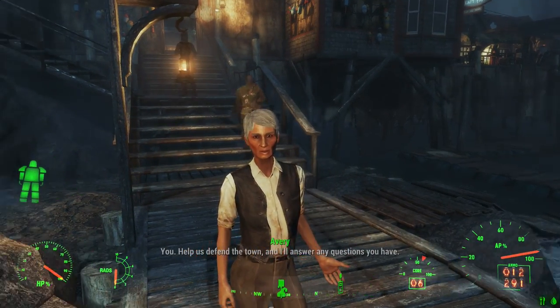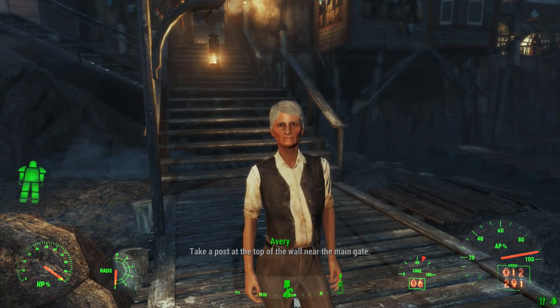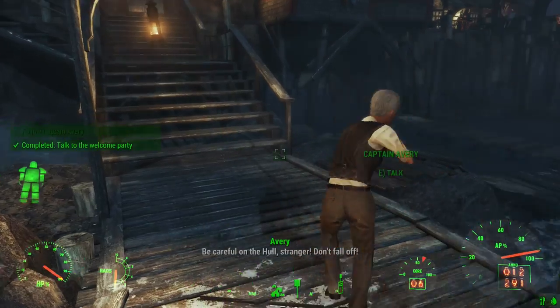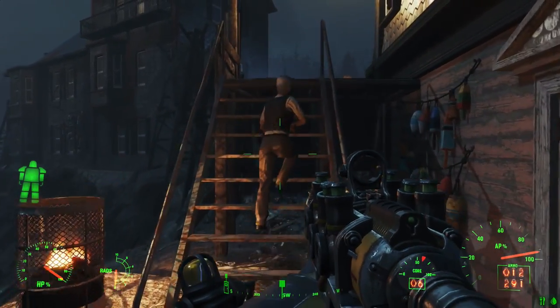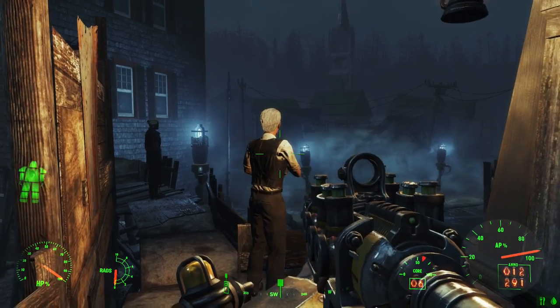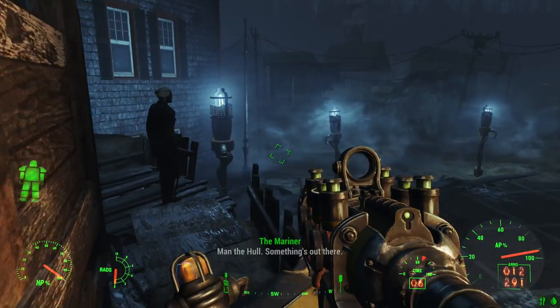Help us defend the town and I'll answer any questions you have. Take the post at the top of the wall near the main gate. The hull never lets us down. Now follow me! Don't fall off — if you do, we might not be able to rescue you. We're not falling off. We've got to follow you.